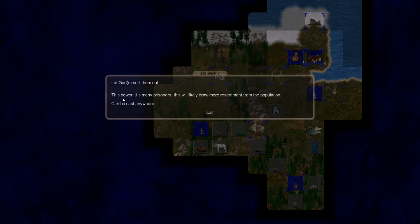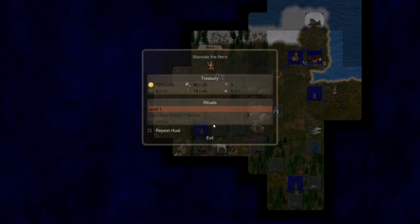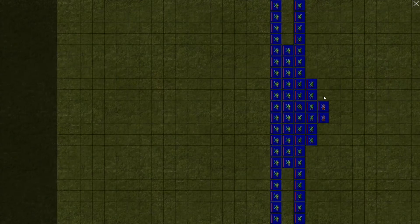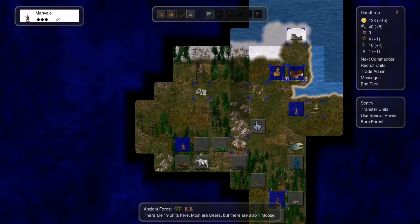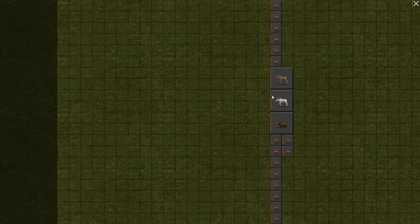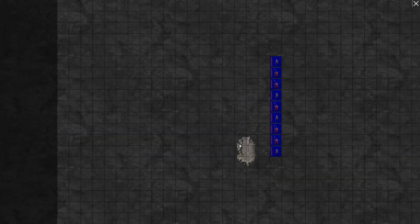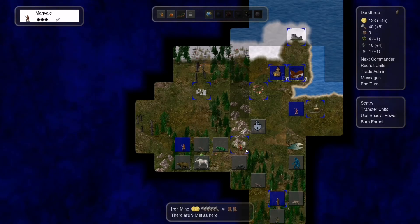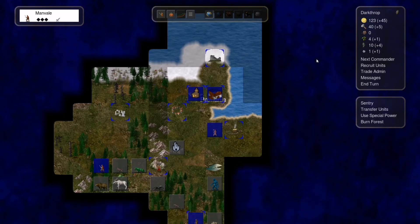What's this power? Justice — this power kills many prisoners, which will likely draw more resentment from the population. That's a legitimate power — that's fine. We have an ancient forest here guarded by a sacred moose, and we're also producing some diamonds per turn, which is fine.